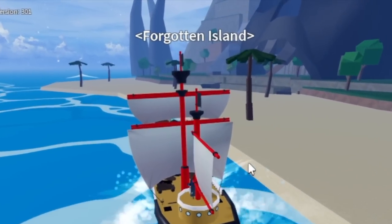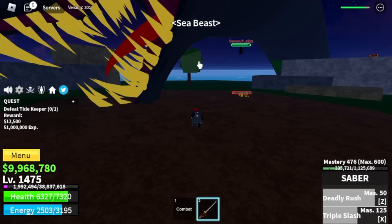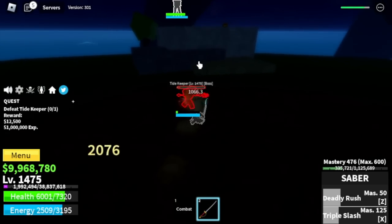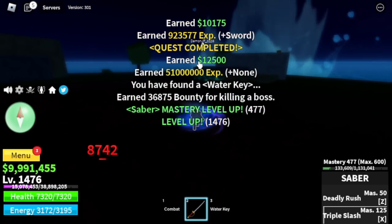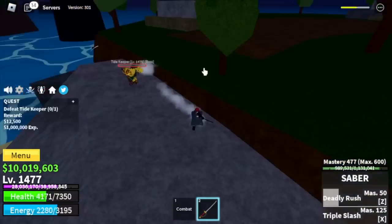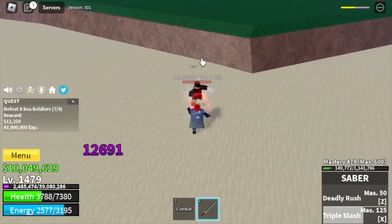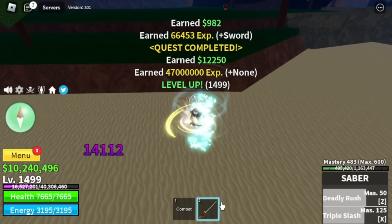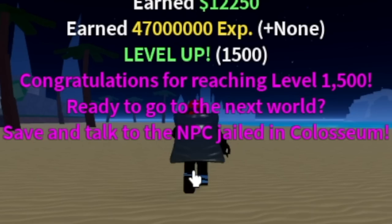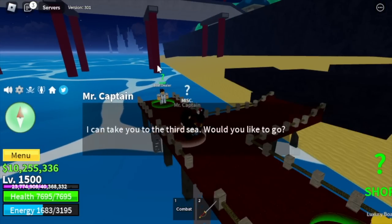Next island is the Forgotten Island, the final island in the Second Sea. Target here is the Tidekeeper if you want. Focus on defeating the sea soldiers one at a time, because if you try to lure four at a time there is a high chance you will get killed. At level 1500, make sure to do the Coliseum quest. After that, go to the Green Zone, talk to the Captain, and we're in the Third Sea - time to unlock the Cursed Dual Katana.